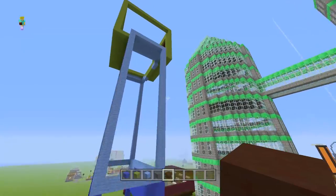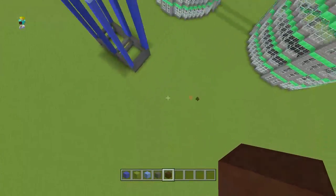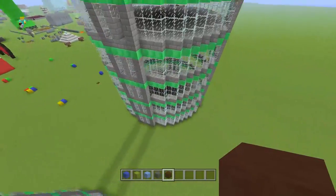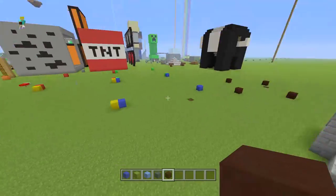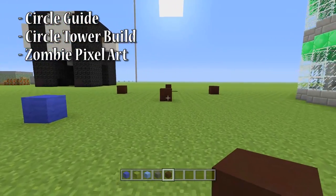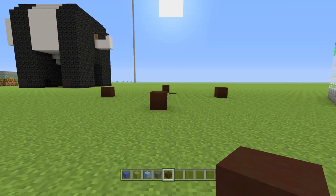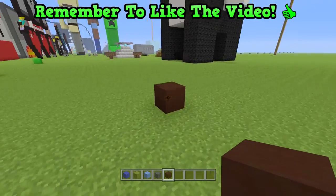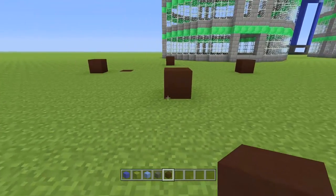Then moving on from that, I'll be showing you how to build a zombie pixel art. I have a giant zombie pixel art over here, so I can build a regular-sized one next to it — it's gonna look like a baby zombie. If you want to have a zombie tearing down one of your buildings in your world, it's something cool to have. Anyway, those are the three things I'll be showing you today. If you like the sound of any of them, I'd very much appreciate a like on the video.